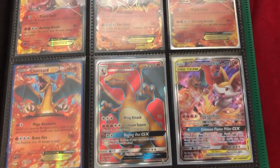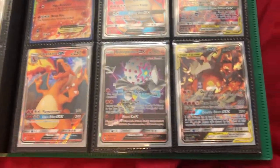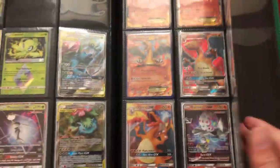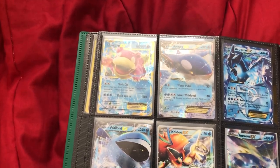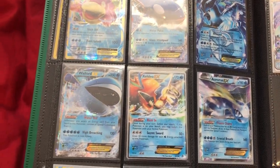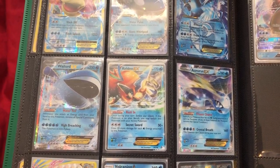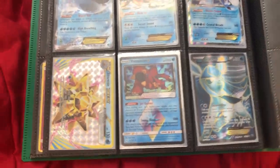Then we got Charizard EX — not Talonflame's — and another Charizard. I actually have quite a number of Charizard cards: Charizard EX, and then the GX version with BREAK as well, Charizard GX from Hidden Fates, Blastoise full on GX, and another Charizard GX. Those are the fire types.